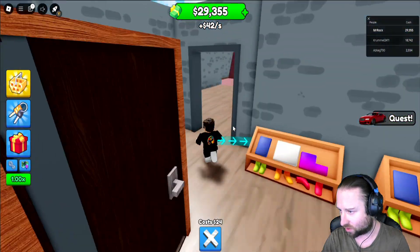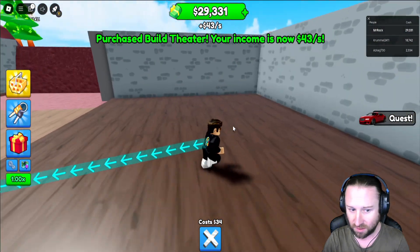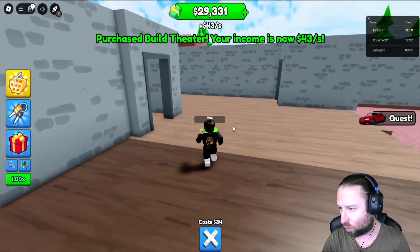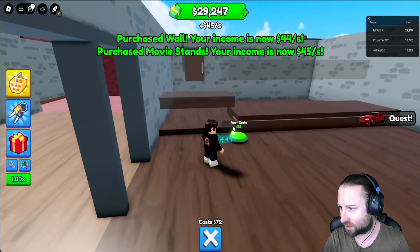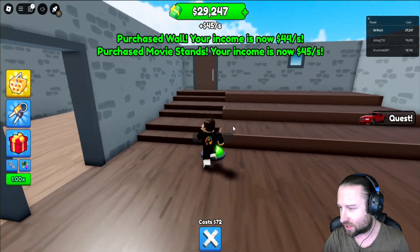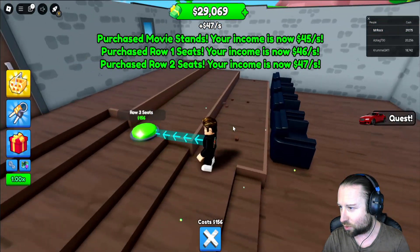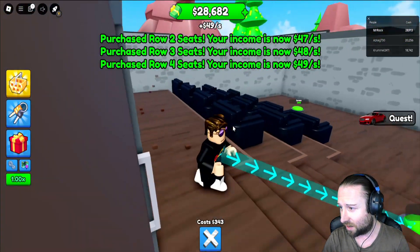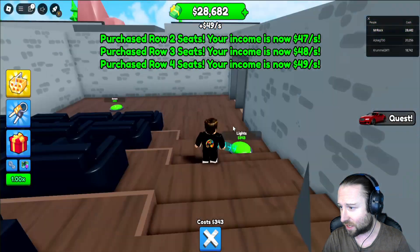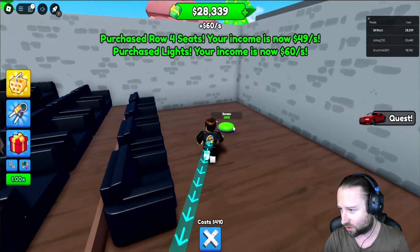So let's head back in to where it's prompting us to go to. Build a theatre — we're going to be watching the movies. Movie stands. This is like a proper theatre. Row two seats. Oh, we've got popcorn. I will be absolutely devastated if we've gone to all this length to build this and there ain't no popcorns.